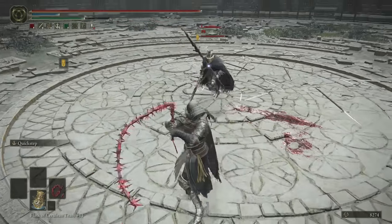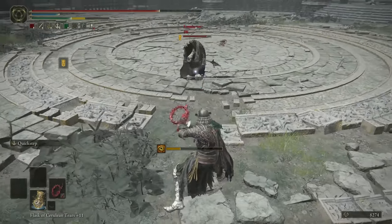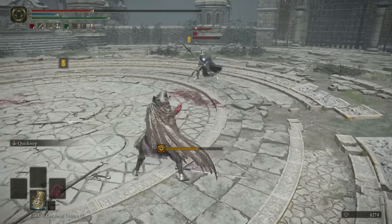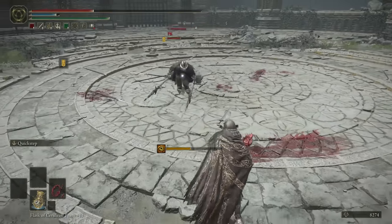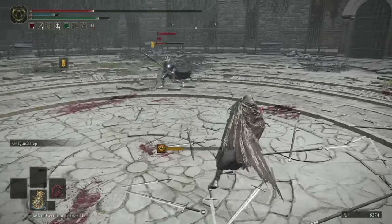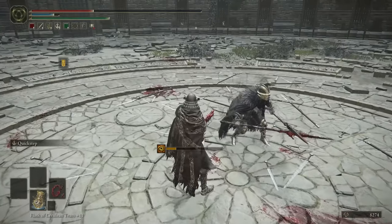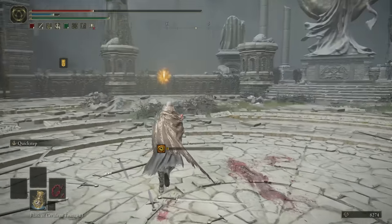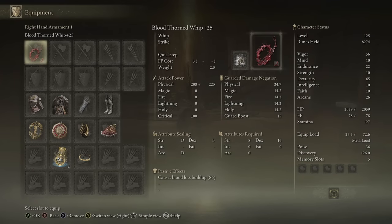It seems like the first heavy attack can miss pretty easily if you try to go for a roll catch. Let's bust out this Quick Step — oh yeah, here we go, this is what I'm talking about. The damage isn't crazy, but I think we might proc bleed with the next hit. There we go! Good fight, PK. This setup is definitely a lot better than the last one. I really like the innate bleed on this whip — it just makes the weapon so much better having a status effect on it. I'm 100% a fan of this setup. I think you can two-hand this — you don't need to power stance them.